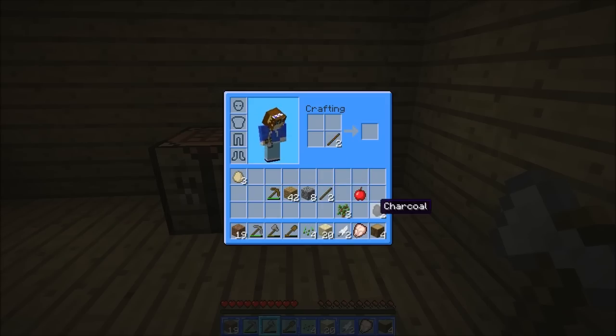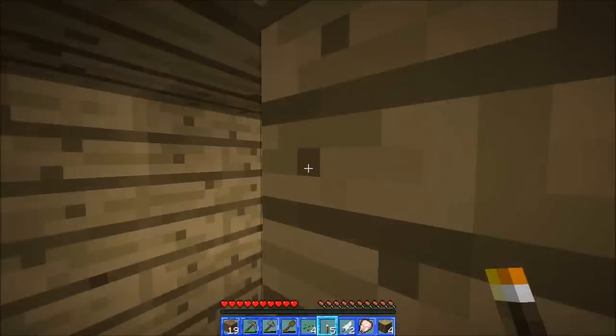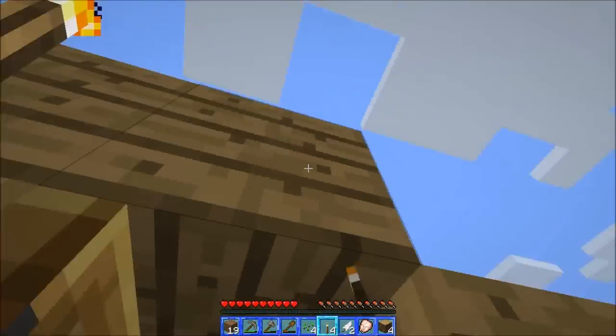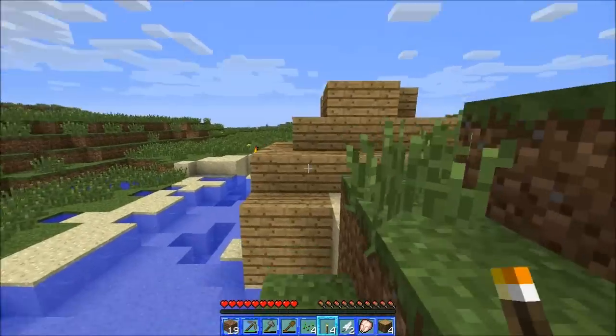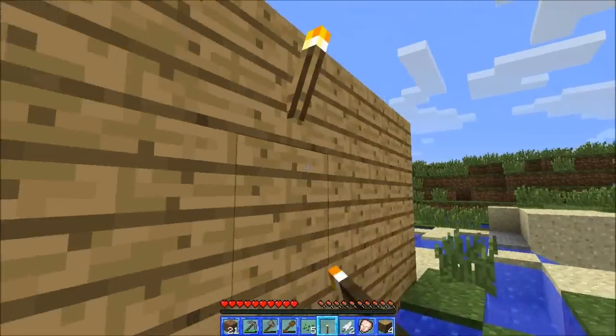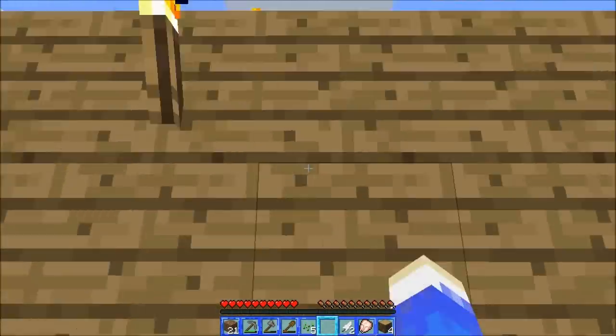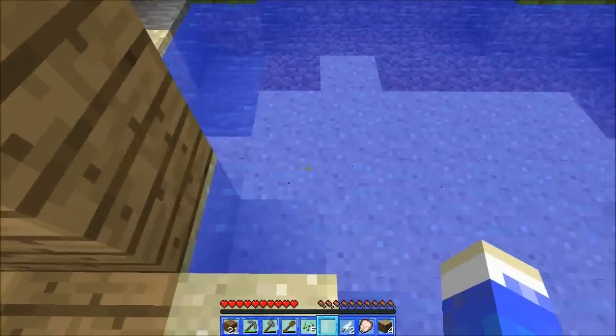We'll make a few torches now. Of course we need to make a few windows first, so I'll let the charcoal smelt and then we'll build some windows — just to stop mobs spawning on our roof because they're little bastards.